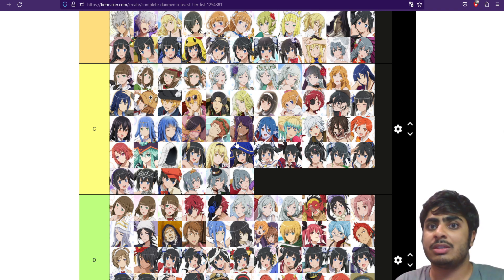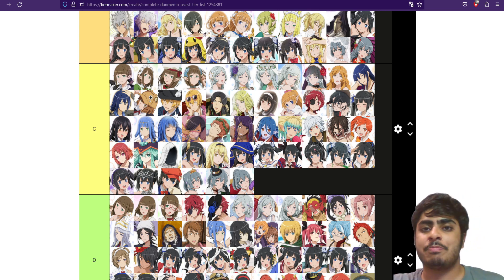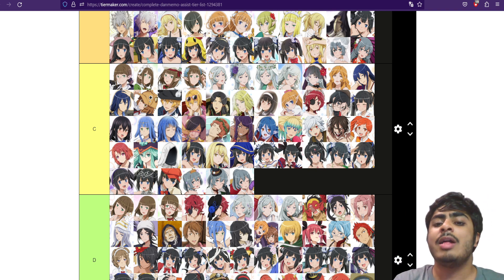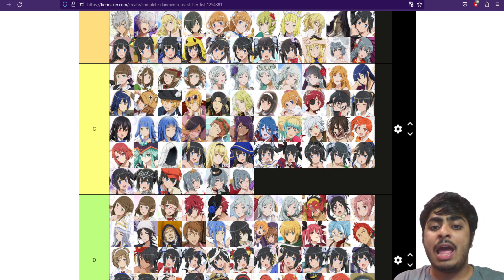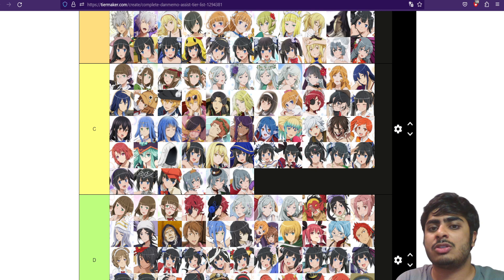A lot of these C-rank assists have double buffs or double debuffs on their assist skill — it's not just minus 10% or minus 15% p-res, it's minus 15% p-res and something else as well. That helps them out a little bit more. That said, these units are still lacking because their numbers are really low, and once you get a better iteration of them, they will become obsolete.